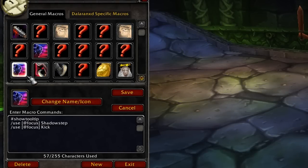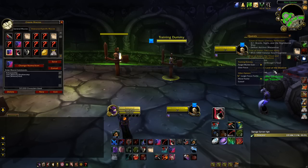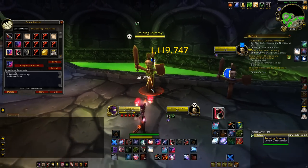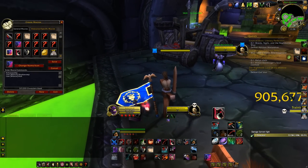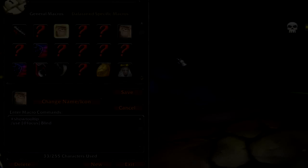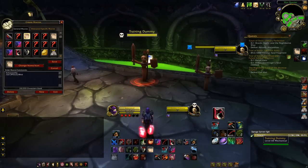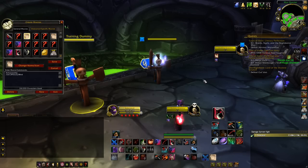One of the most useful macros for Assassination Rogues is a Shadowstep kick macro. It requires you to have a set focus on a target and is one of the least macros you should have for Assassination. For example, if your focus target is a healer and they start casting a spell, spam this Shadowstep kick macro to step to the enemy and catch their cast, blocking them out of the school and allowing you to combo some CC afterwards. Another very useful macro is a set-focus Blind macro. Ever since Assassination Rogues gained Blind, you can now blind your set focus target, allowing more CC to pressure an enemy — very useful and should be applied often in both BGs and arena situations.